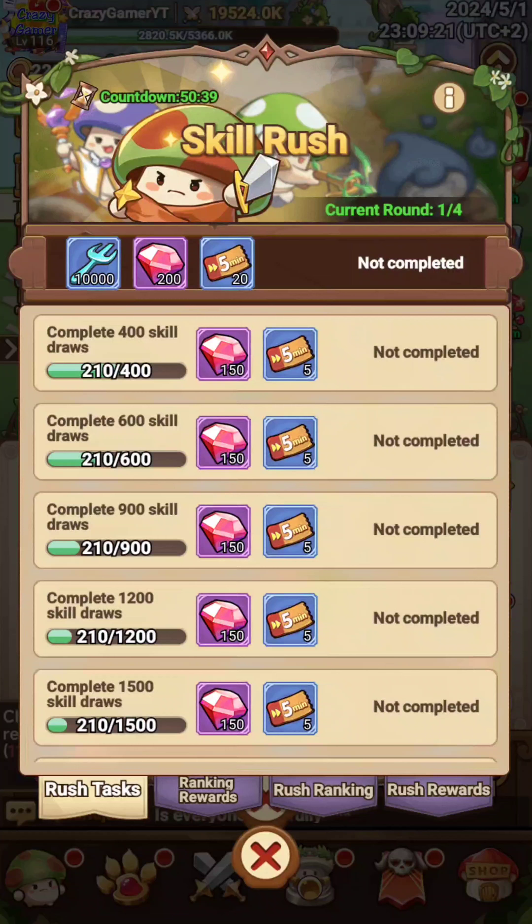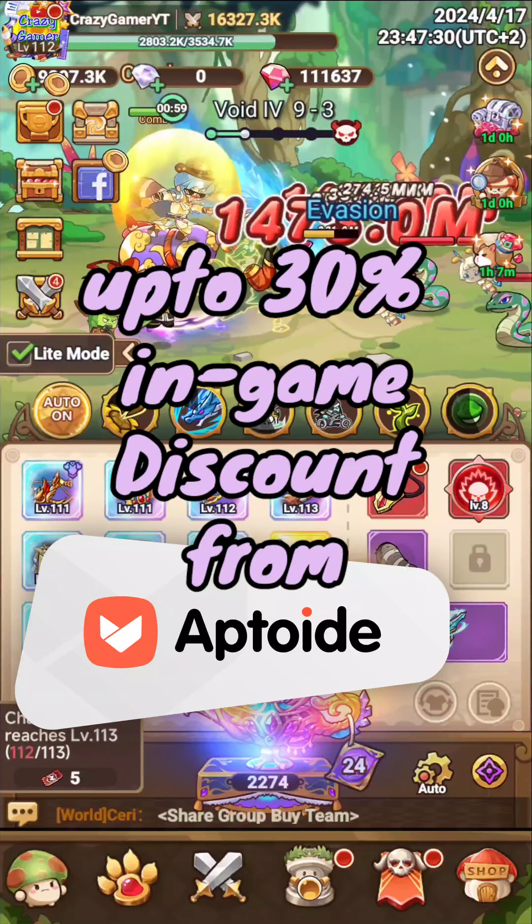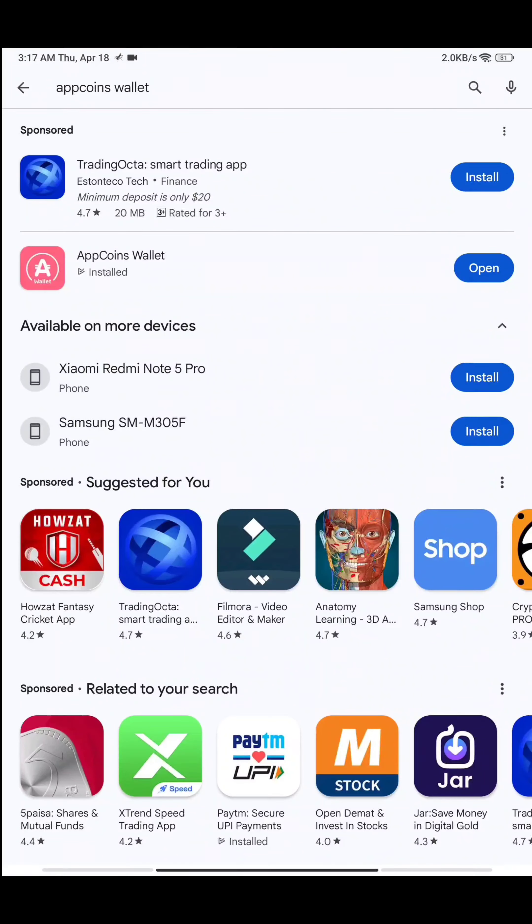So how can you get this 40,000 relic shard with the skill rush event? Before that, I have up to a 30% discount offer for you from Aptoid. To get this discount you need to download the AppCoin wallet from the Play Store.